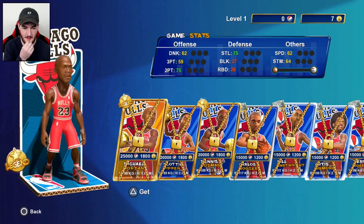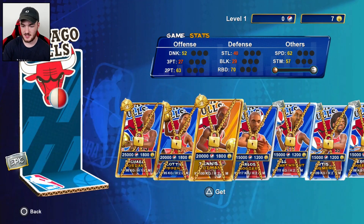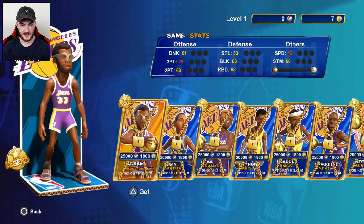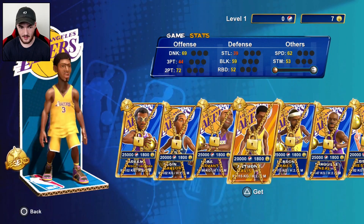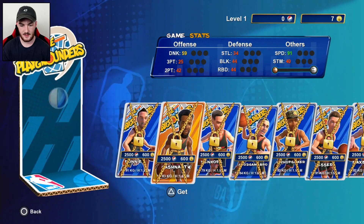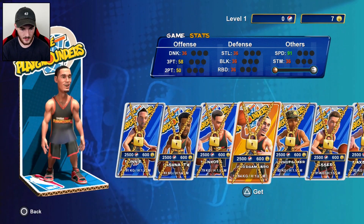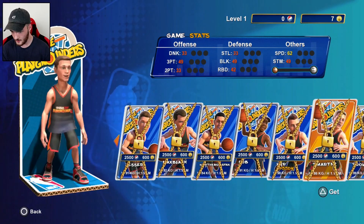There's the card collection - MJ is right there, which would be so dope to get. He's got a two-point shot of 75 and 75 steal. LeBron is in the Cavs collection - there's also Walt Frazier. The Lakers have Kareem, Elgin Baylor, Kobe - RIP to Kobe - Anthony Davis, LeBron, Shaq, Jerry West, and Lonzo. There's also a Playgrounds collection with creator cards including Ronnie and others like Jesse, the Laser, Nick the Bulls fan.